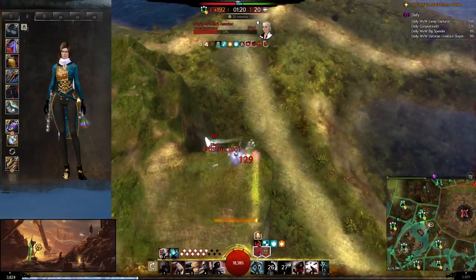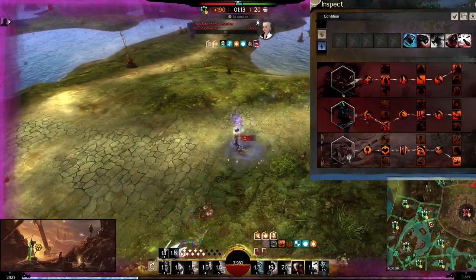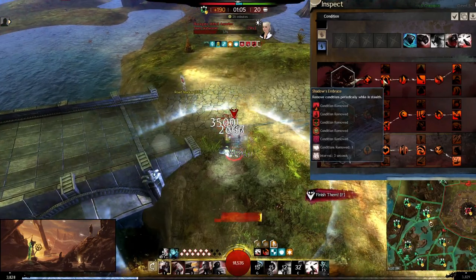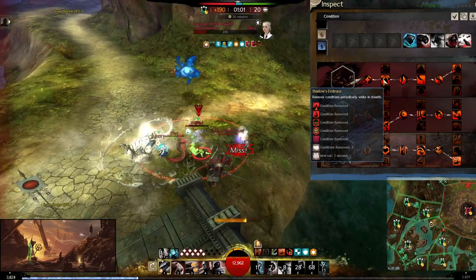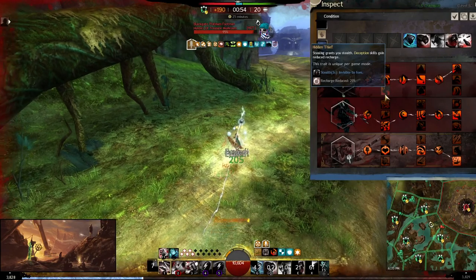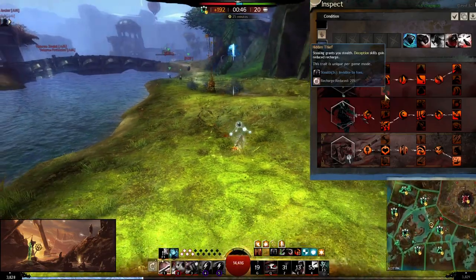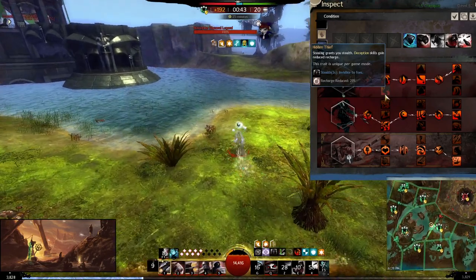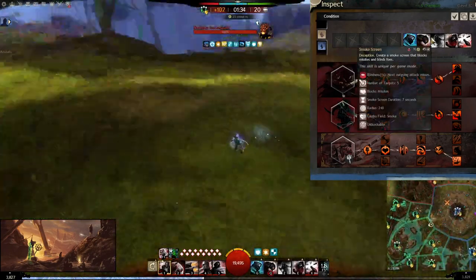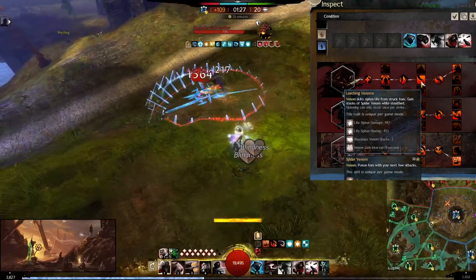So there's a lot of might on this build — if you're constantly dodging and getting the aristocracy proc and interrupting, I've actually gotten 25 might. Unload can give you might over time as well. On the short bow, take energy cleansing. For traits, I choose shadows embrace for the extra condition cleanse — basically maximum condition cleanse so I don't have to worry about conditions at all. Hidden thief is another option for more stealth uptime, but generally you're going to be okay with the stealth you have.